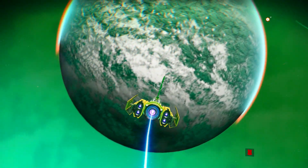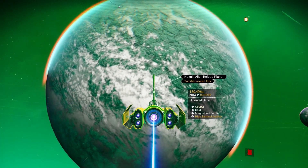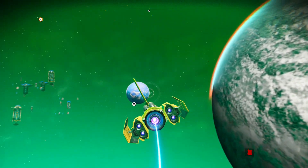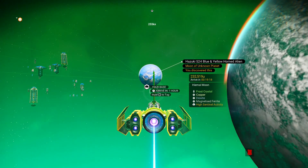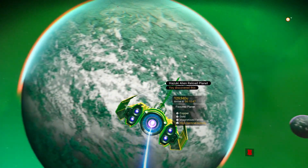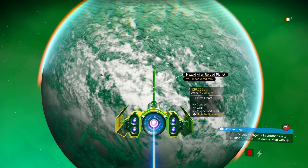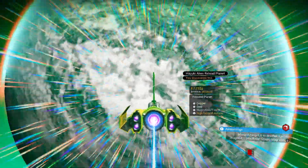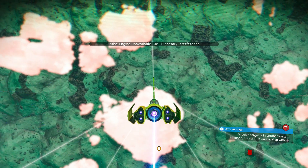This is the planet. I've called it on PlayStation 4 'Hazuki Alien Reload,' and the settlement is on this Heimel moon. So let's head down to the planet and reload, and everything should be good. You'll arrive on the moon, just fly straight up to this planet, land, hop out of your ship, and reload.